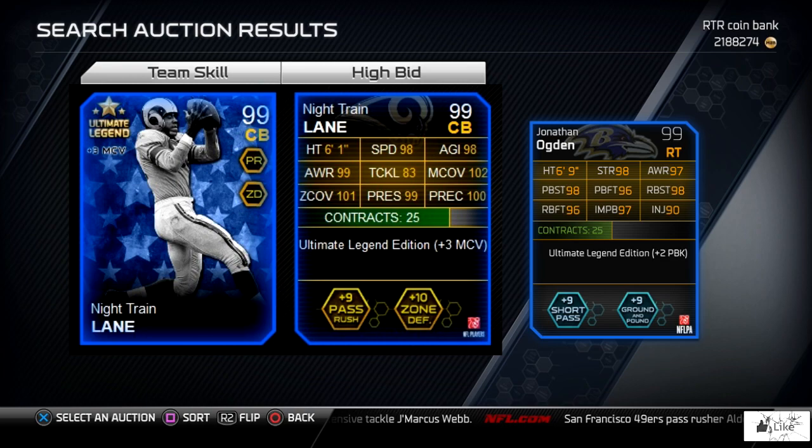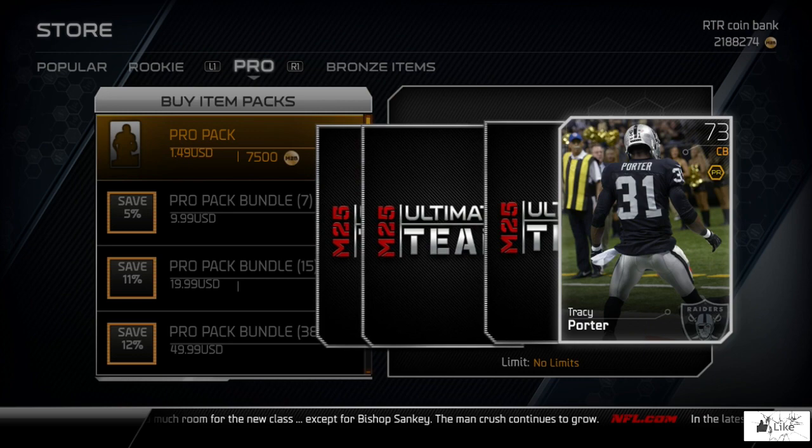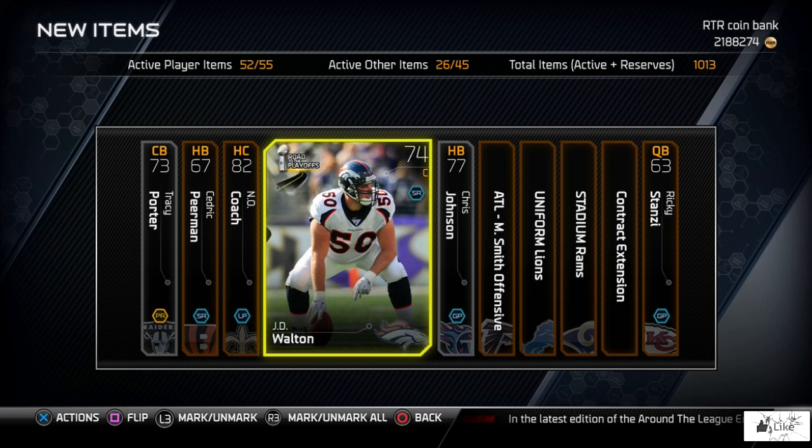We're going to jump into some packs and hopefully pull one of these cards. I think I'm going to blow through about 90 grand here in packs. Let's reveal all for pack number one — that really didn't help us out there. You guys can see all the bronze cards. We're looking for Ultimate Legends and Ultimate Legends only. It's been a while since I've pulled an Ultimate Legend, so I would love to pull any one of those guys.